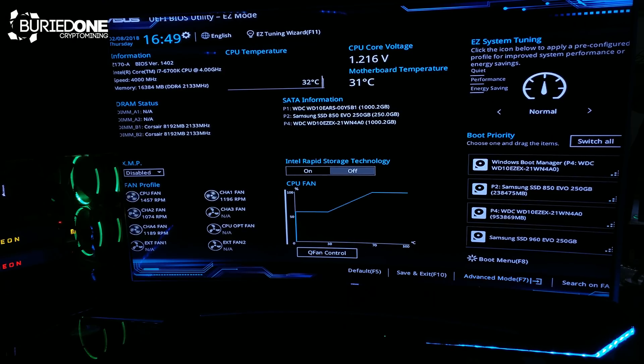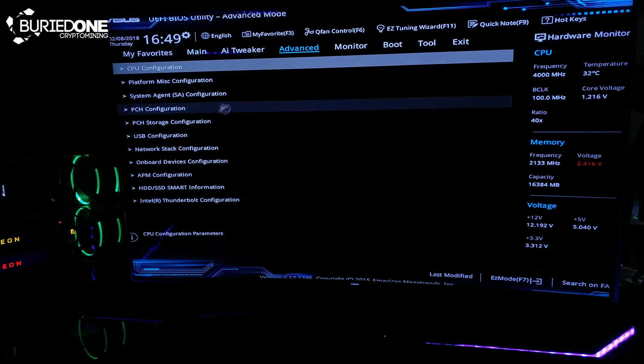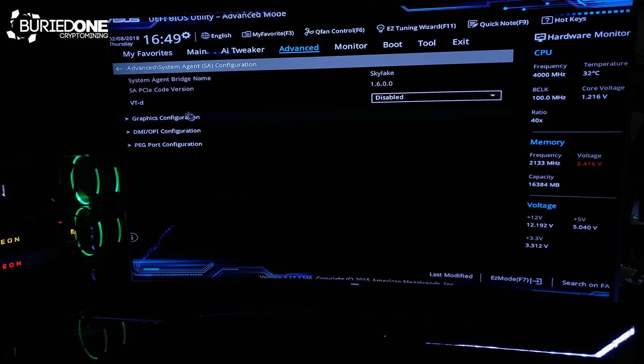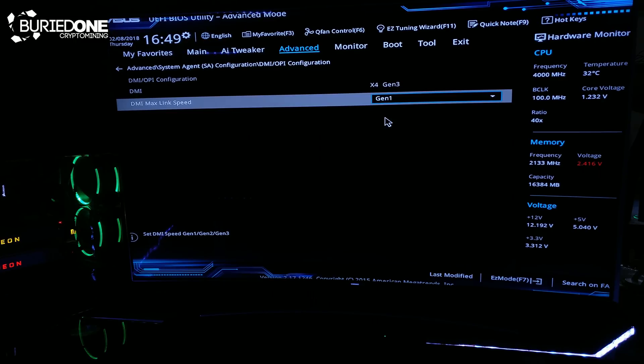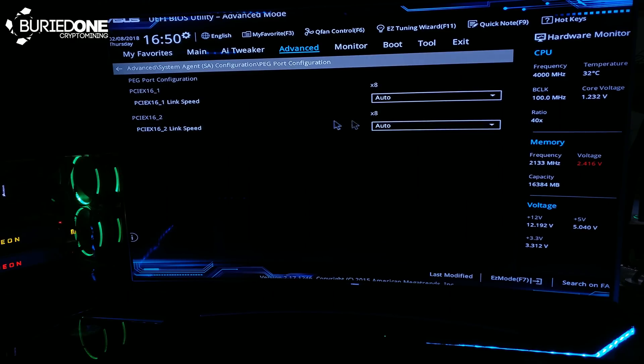Go to the Advanced tab and first of all we need to go to System Agent Configuration. You will see the DMI OPI Configuration and the PEG Port Configuration. Let's go to the DMI one first — it's set to Auto and we need to set it to Generation 1. Then go back to Advanced > System Agent Configuration to set the PEG Port Configuration — all PCIe x16s — to Generation 1. This is also on Auto and we're going to change it to Generation 1.